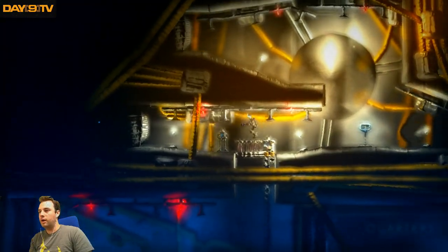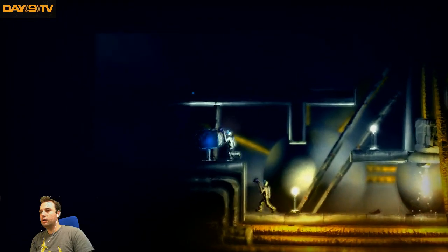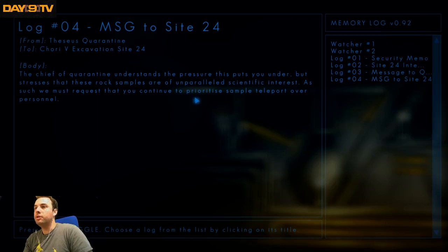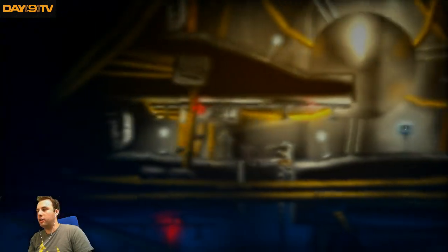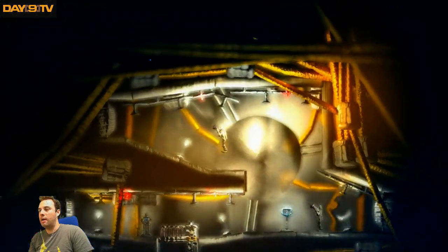Going back to get the memory terminal. 'The Chief of Quarantine understands the pressure this puts you under, but stresses that these rock samples are of unparalleled scientific interest. As such, we must request that you continue to prioritize sample teleport over personnel.' I like how they don't explain who I am, or why I'm not freaked out at the fact that I can swap bodies.